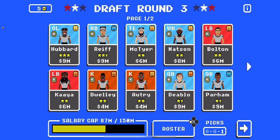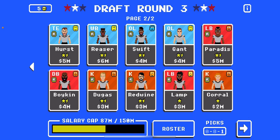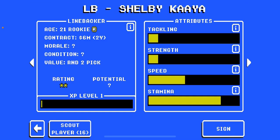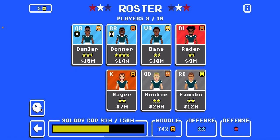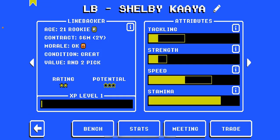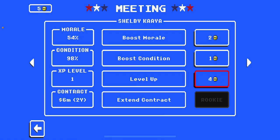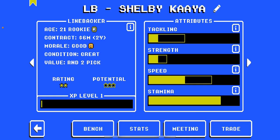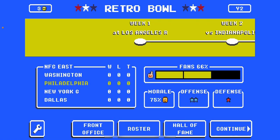Draft round three. Let's go with the linebacker. Some of these names they use are off of NFL. I'm going to do whatever I've got to do. He's pissed that I signed the other guy. Let's meet with him, boost his morale, make him a little happier, give him a little guarantee. Draft's over. Continue.